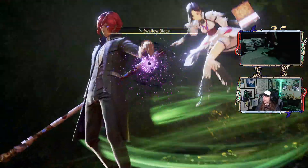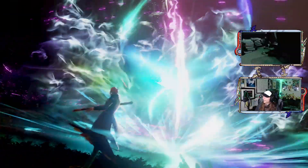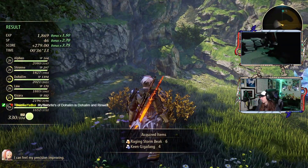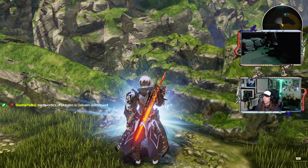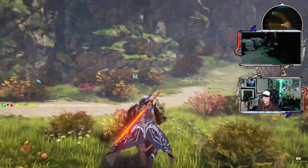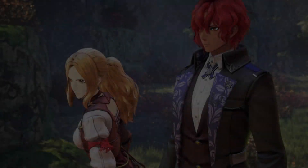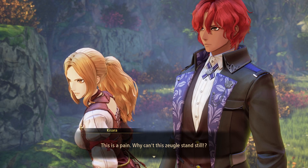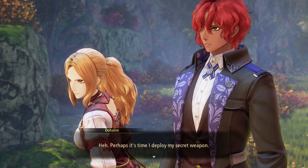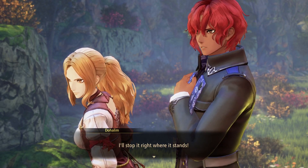Oh yeah, that's the thing that restrains them. The strike animations in this game are really, really good. We're gaining levels pretty fast here because it's a new area. It's blue - I guess it's because we fought the shiny enemy. That pain - why can't this thing stand still? Now it's going to show the tutorial for that. Perhaps it's time I deploy my secret weapon - I'll stop it right where it stands.